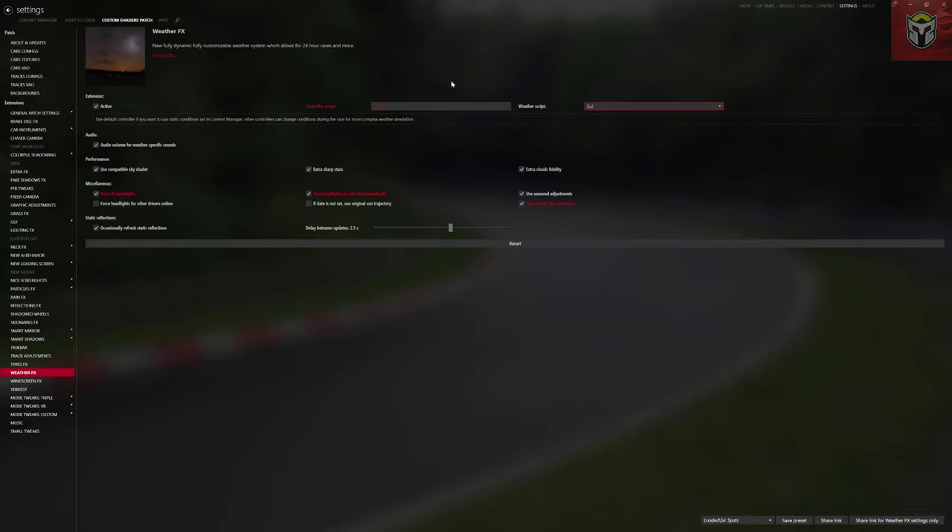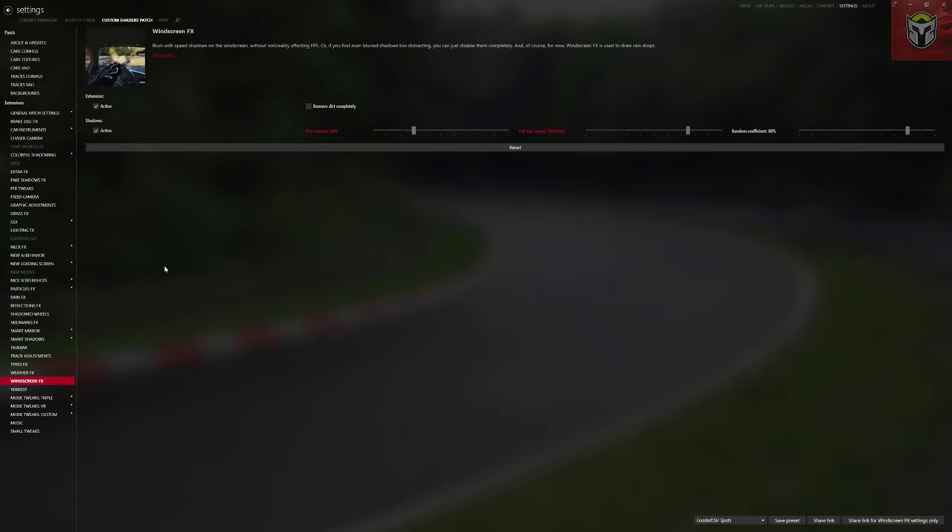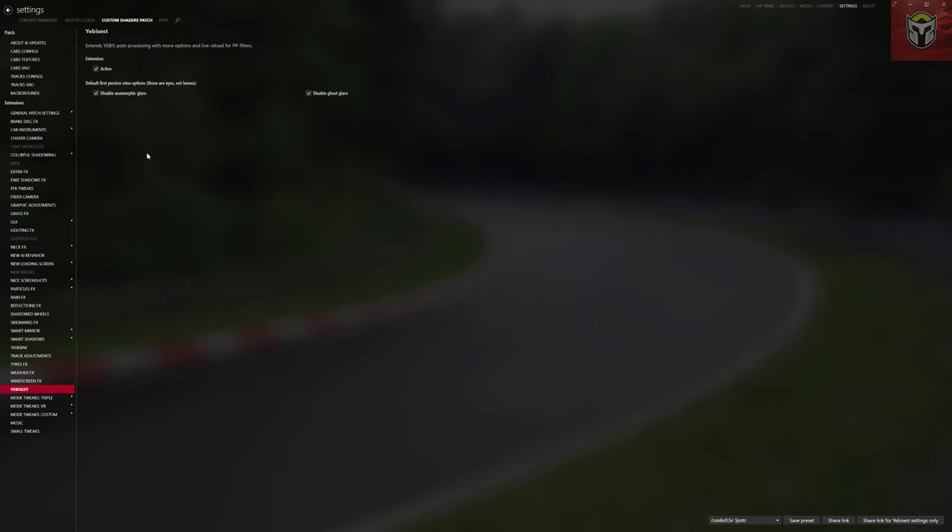There are a couple of other pieces in here worth mentioning: Force AI Headlights is always worth putting on, and there's also Force Headlights for Other Drivers Online. Windscreen Effects gives you speed shadows on the windscreen — you've probably seen my video on the Fulvia where I loved the lighting effects bouncing off the windscreen. I've got the extension and shadows active there. You'll still get a dirty windscreen, and if you're concerned about the amount of dirt on it, you can click that option off.